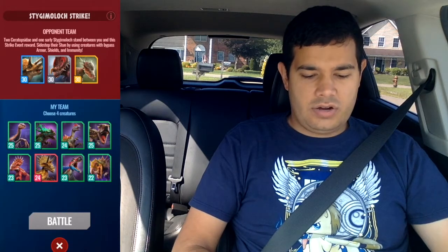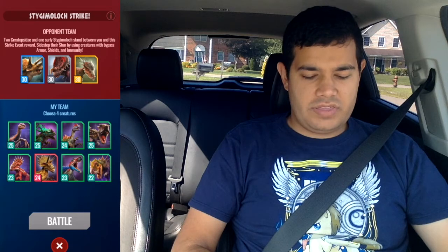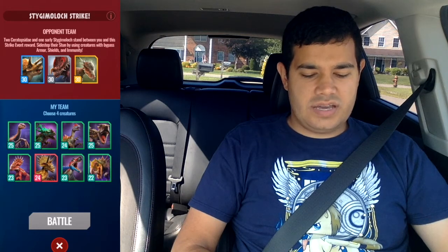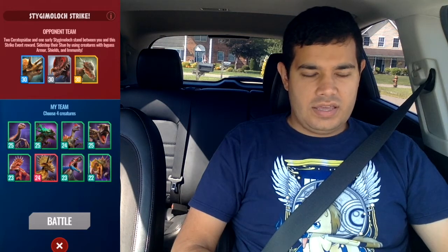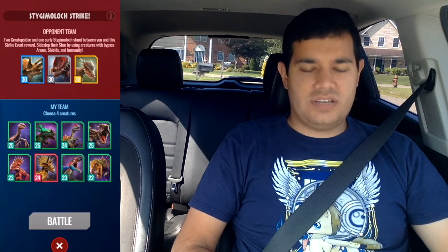Alright, so now getting back to today's video. What are you dealing with in the Epic Strike Tower? If you take a look at the screen next to me, we've got our Stygimoloch Epic Strike Tower. Dealing with level 30 Triceratops, level 30 Iguanodon, and level 30 Stygimoloch itself.